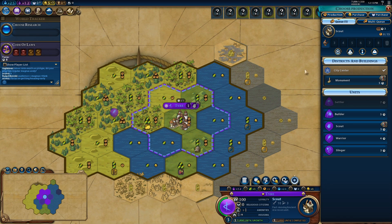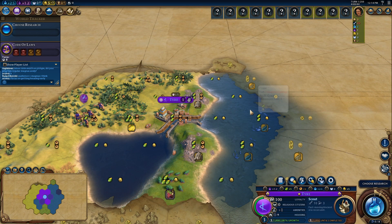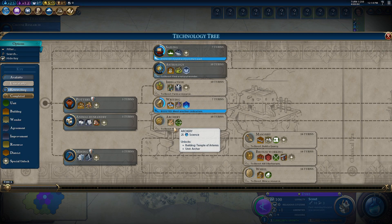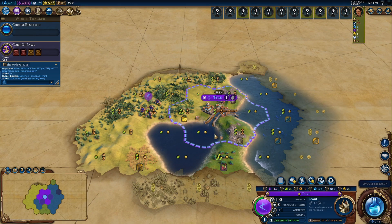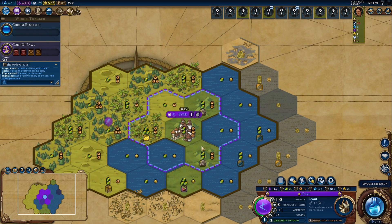I'm starting on a quite good location with 2 toba, 3 bananas, some stone and fish. As Phoenicia, Civ usually opens with a scout and builder. But we have no good reef fish around and I'm thinking maybe I should go for mining. Because there is no third improvement, I'm sticking with the idea of making a settler right after the scout.